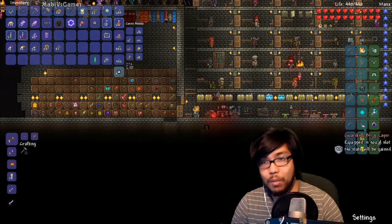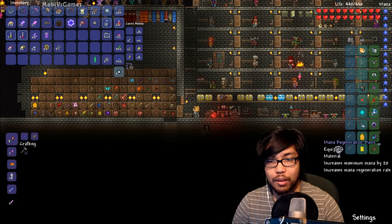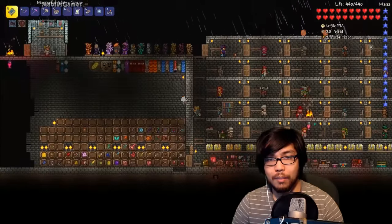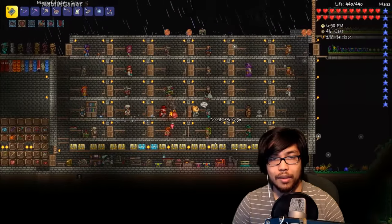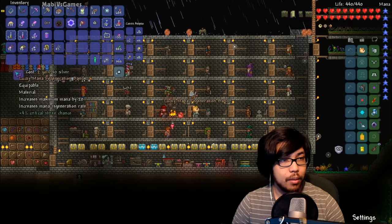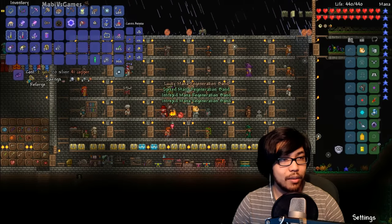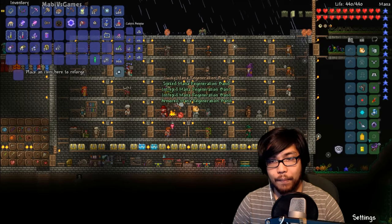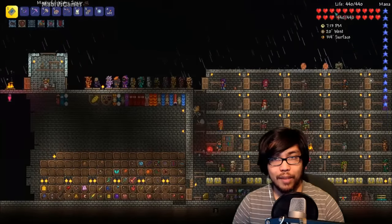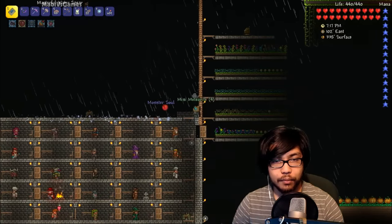So we're gonna fight the boss right now. What we're gonna be using is this one, this one. The mana regeneration band needs to be buffed up. But yeah, we're ready to fight the boss right now. Everyone's chilling in their house. Three or four percent damage or defense - that's good enough. 56 defense. Is it nighttime yet? The music should change, right? Anyway, I'm ready.